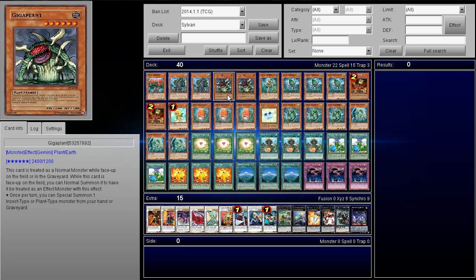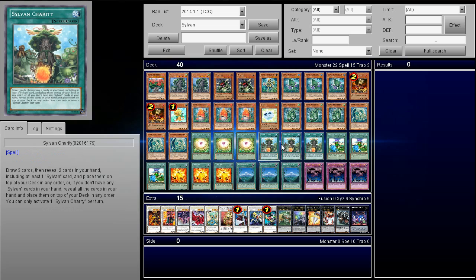But anyways, let's go ahead and go into the brief little deck explanation, then we'll get on with the deck profile and I'll explain the choices as we go along. So first off, the play style of this deck is a relatively fast deck, and it has a lot of potential in the future simply because it has this card called Sylvan Charity, which makes the deck absolutely crazy.